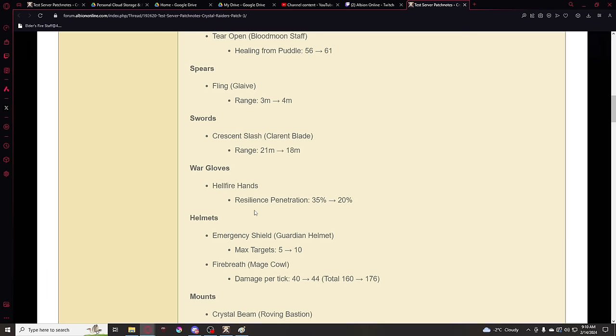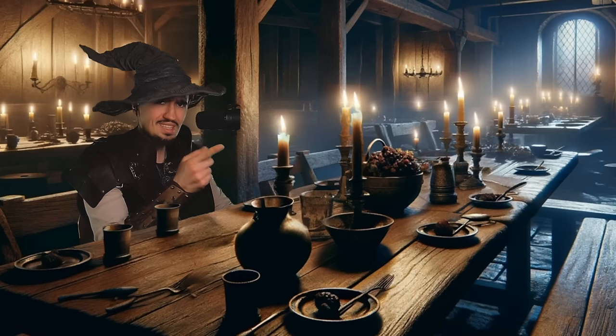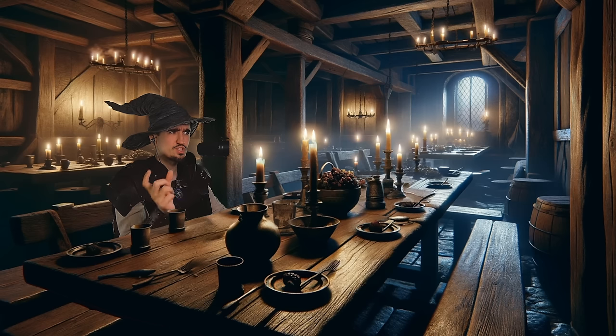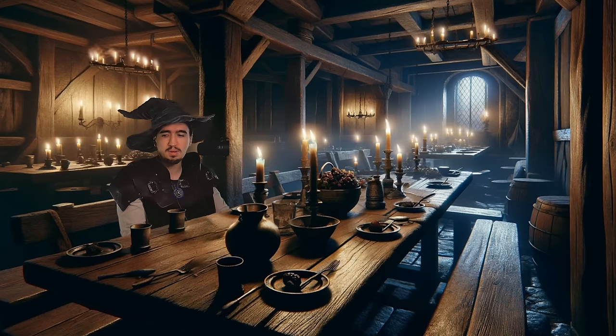Hellfire Hands: resilience penetration reduced from 35% to 20%. Not too big of a change in my opinion. Helmets: emergency shield from guardian helmet has increased targets from 5 to 10. I'm curious — dear Albion OGs, wasn't guardian helmet like this at the start? When guardian helmet used to not only give you the shield but also heal you, didn't it cover 10 targets? That's kind of how I remember it, but maybe my memory fails me here.